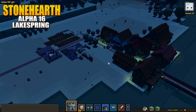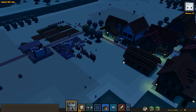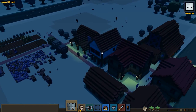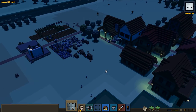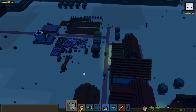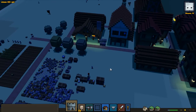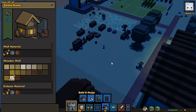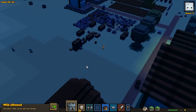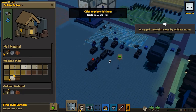Hello everybody, welcome back to Stoneheart with Banto. So I have some ideas for what we're going to do today. We've got a house for a weaver and one for the blacksmith, and I would like to get a house for our carpenters. I think this is a good spot for the carpenter. We're gonna make a new house here, and hopefully make it feel like the carpenter's house — a lot made in wood and so on to fit it together.